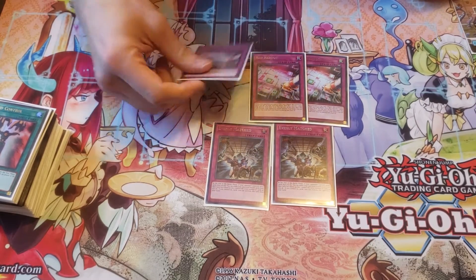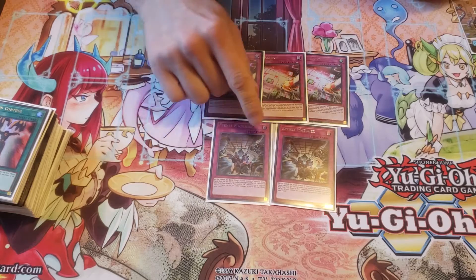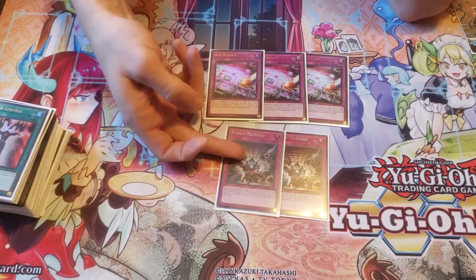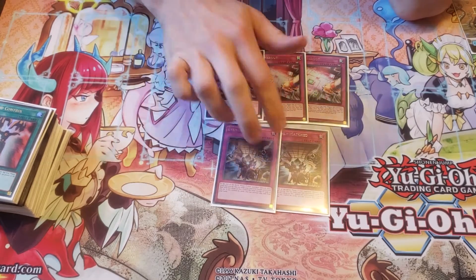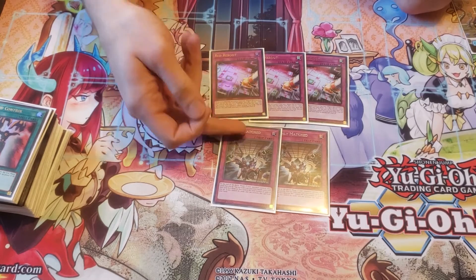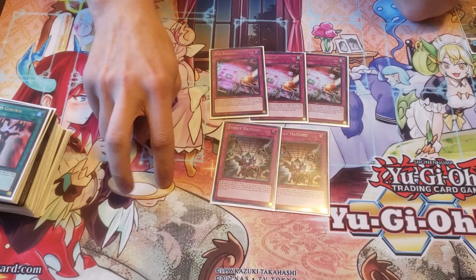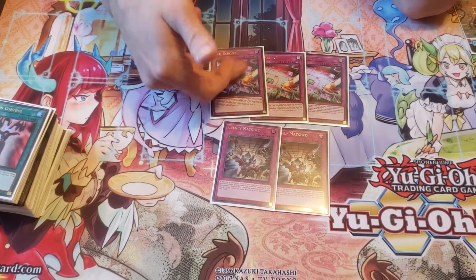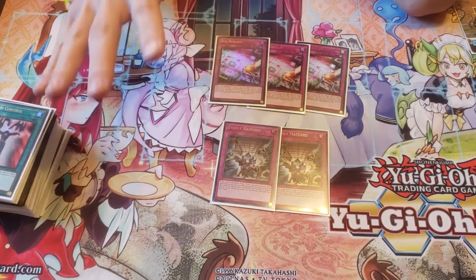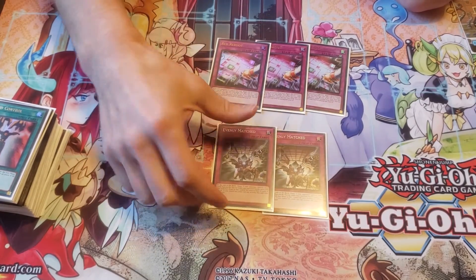So far every time I've sided it in it's been amazing — it's helped me out a lot. Evenly has been very good when it resolves. I had to Evenly somebody — well, I Red Rebooted them one turn and then Evenly'd them the next against the final round this weekend. Like if I didn't have both I felt like I would have lost. I was able to Red Reboot him but I still couldn't clear his board — I cleared the important spells and traps that he set. And then his following turn he just built a bigger board, and I was able to Evenly at the end of his battle phase, which was very nice. And then on my following turn I killed him.